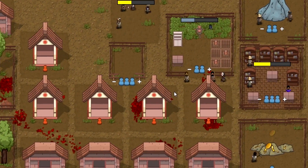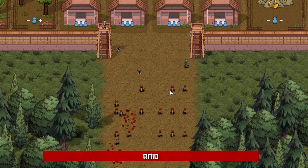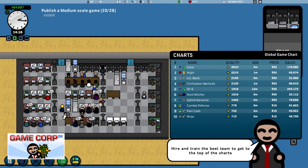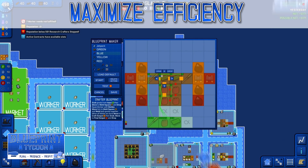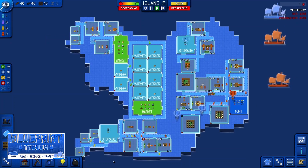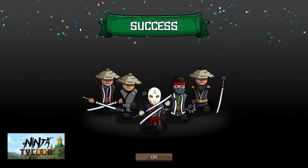Then there's GameCorp, Blueprint Tycoon and Ninja Tycoon, all three of which are very unique management games. GameCorp is very short and sweet with some really nice polished elements. Blueprint Tycoon has some really interesting blueprint mechanics where the player gives orders for how the blueprint should work. And Ninja Tycoon is the simplest one, with a focus on managing a village and sending ninjas out on missions.